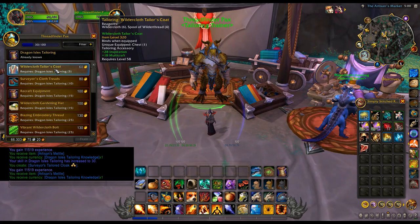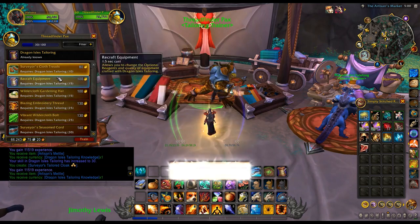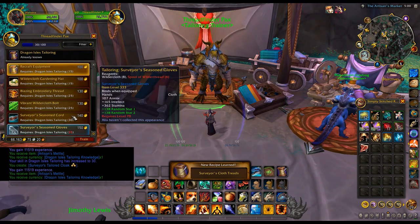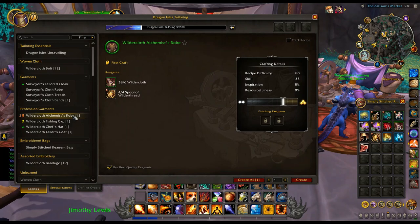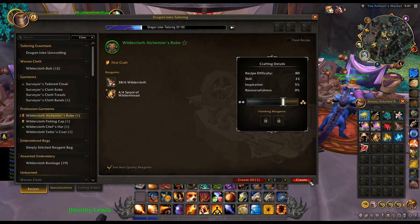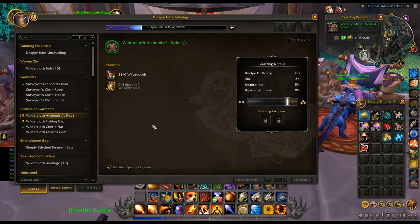Now before we do anything else — Aspects watch over you — now I can get the alchemist robes. I'll grab the tailor's coat and the shoes too. The alchemist robes will give a guaranteed chance of gaining two skill ups. Let's source from the crafting feed and go ahead and create that. That's perfectly fine, very good.